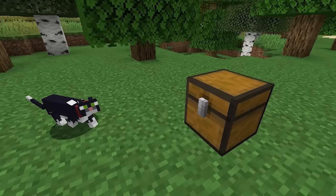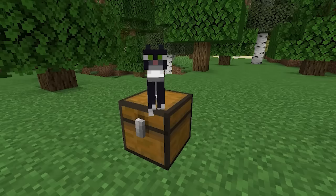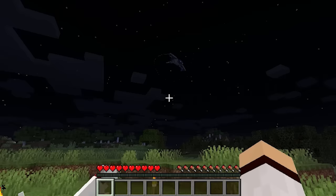A tamed cat will randomly sit on your chest just to annoy you, because you can't even open the chest when they're sitting on it — you're going to have to find a way to get them to move. A tamed cat will also randomly sit on a furnace when it is lit, presumably to keep warm.